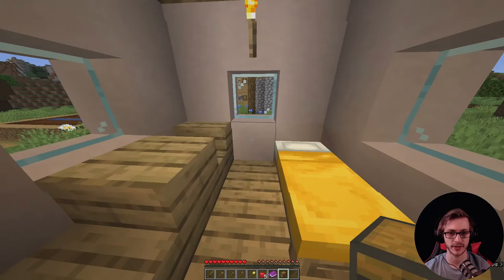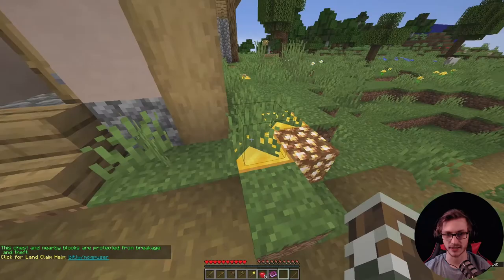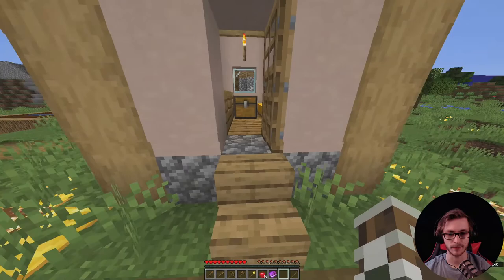No one's living here. You place it down and it should protect a nearby area — it protects this little area nearby. It'll show you the little borders and whatnot. So this area is now yours. That is one way to start a claim, and most servers start with a chest.